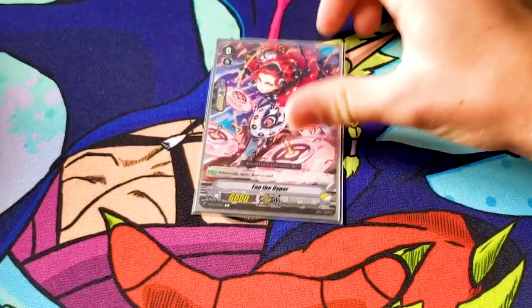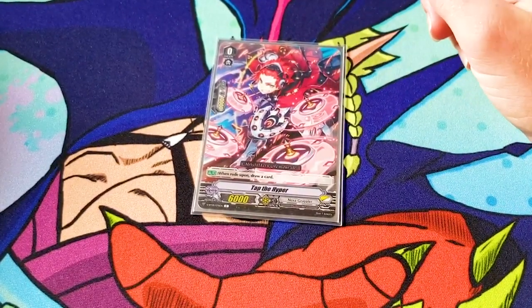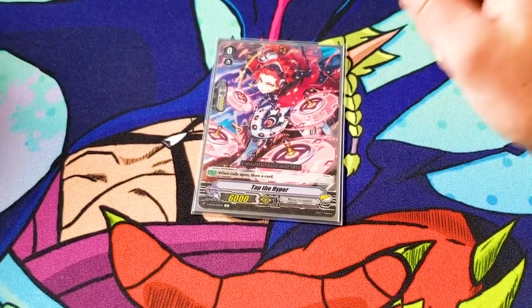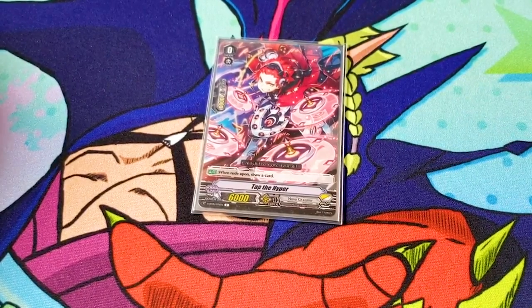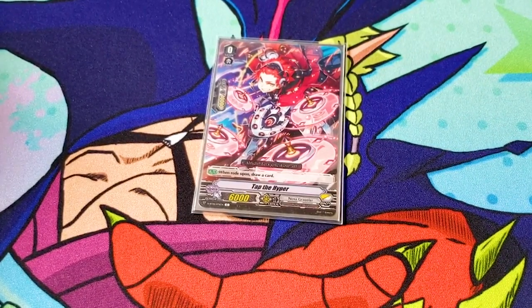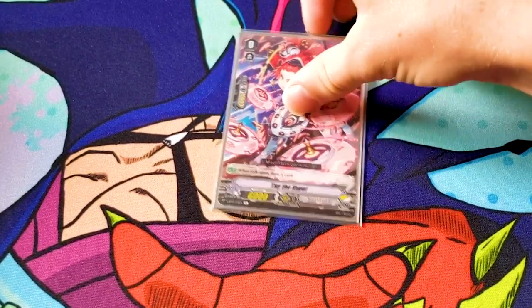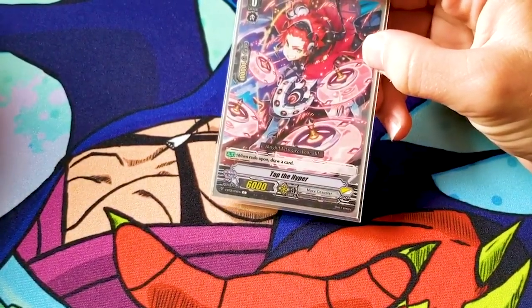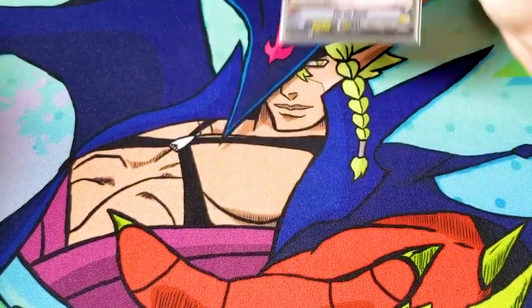The starter is Tap the Hyper. It's just one rearguard upon draw. You don't run forerunners because they're just gonna get sniped away. This is Nova Grappler, so you actually really need soul and drawing helps you a lot. There are three different kinds that all do the same thing. Tap the Hyper is my favorite — it's just like a Hero Hacker reference.